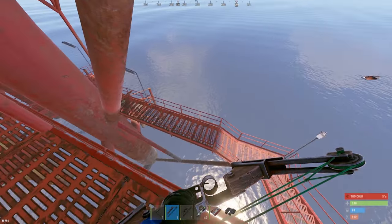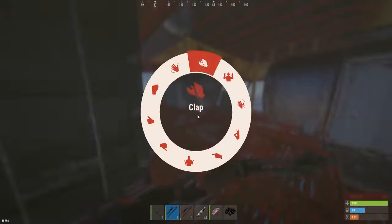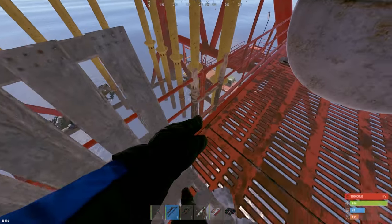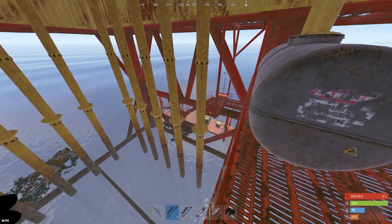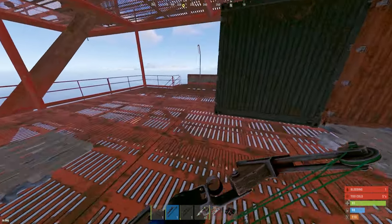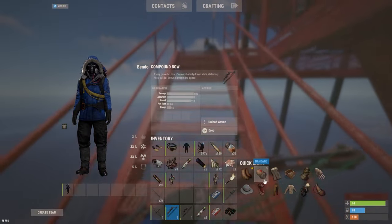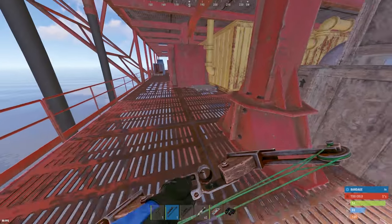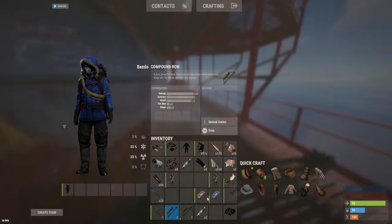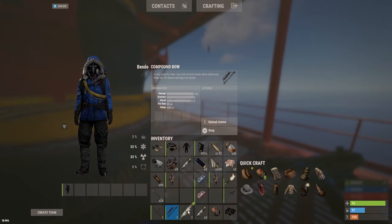Keep in mind that any swimmers countering you via the dock ladder or the side ladder will be flagged by the dock scientist — that's why we left him alive. But it removes the option of pulling the last heavy down to the catwalk. We have three meds and two bows — let me move that bow and prep my inventory.